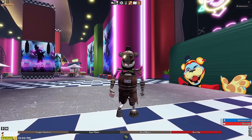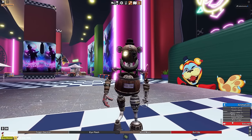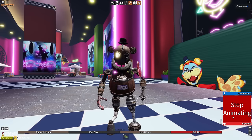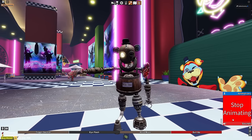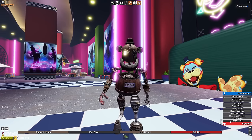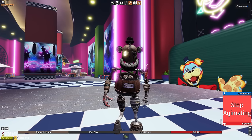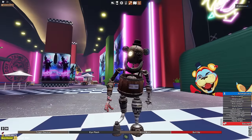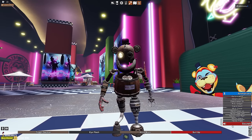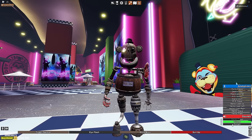He's wearing pants. Has he always been wearing pants? No, I knew he wasn't wearing pants before. For animations we have a Hector look up, lean left, lean right, a Hector wave - that's a Roblox wave. We have a plate. It just moves the plate on his chest. And then for sounds: a metallic crawl, a whisper, and a scream.